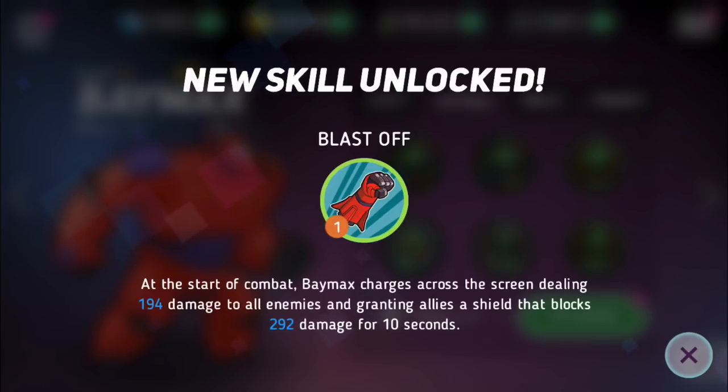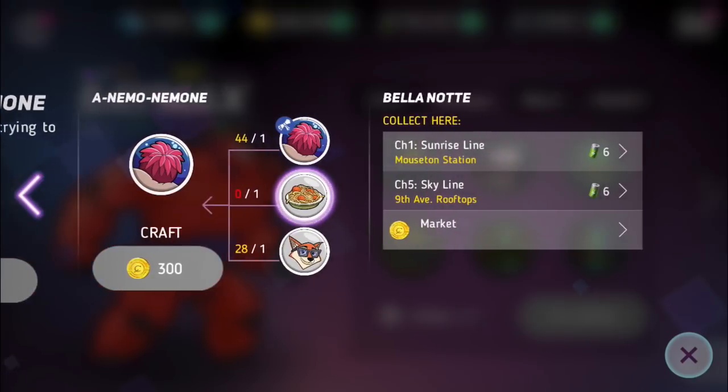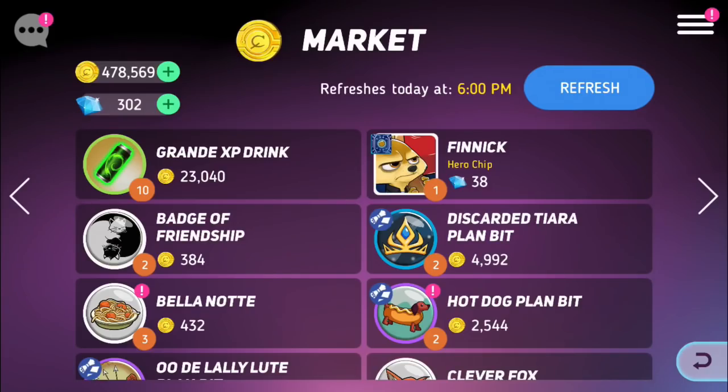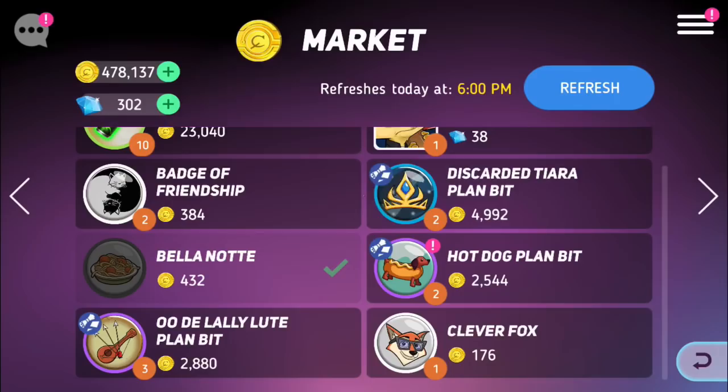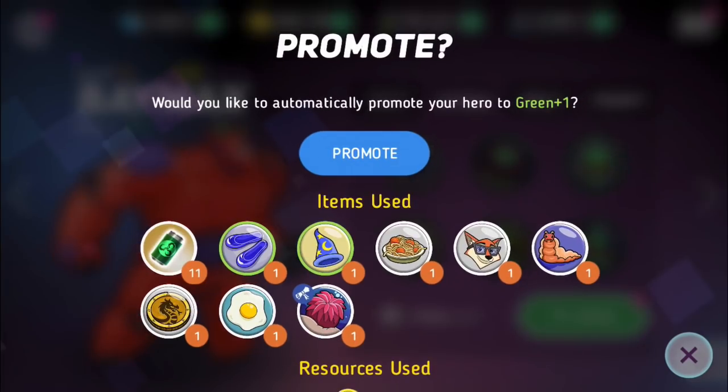New skill unlocked — 'Blast Off': at the start of combat, Baymax charges across the screen dealing 194 damage to all enemies and granting allies a shield that blocks 292 damage for 10 seconds. I need these items — I always need the spaghetti but it's in the market, so we're going to buy it and now we should be able to promote him.